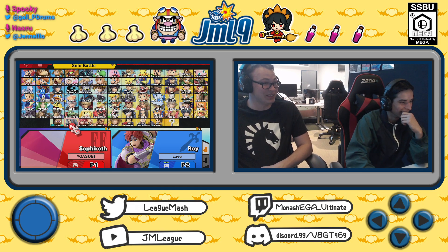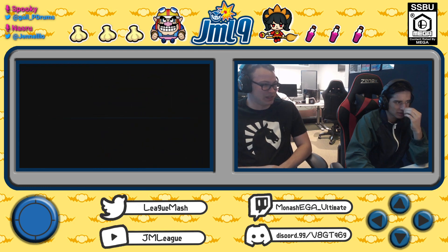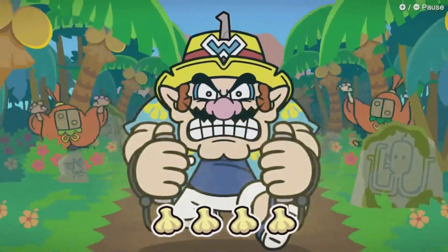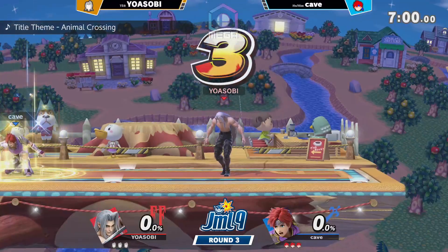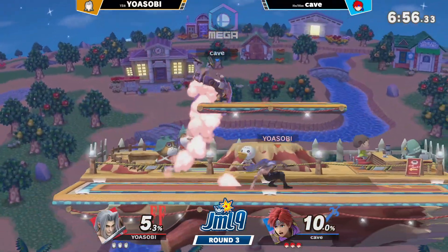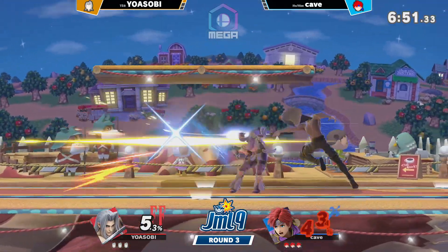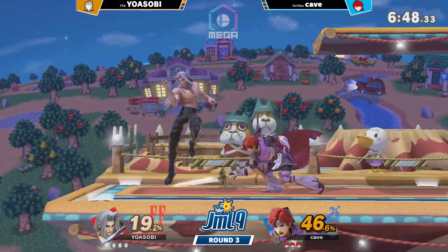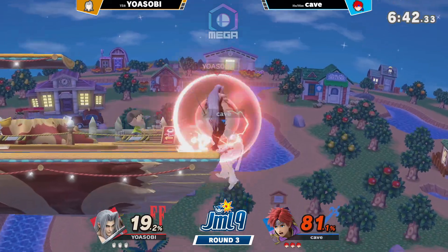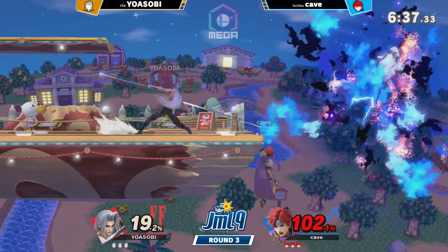Kaye is going for the Roy. No surprise there. I think he needs to be a bit more aggressive — with Roy he should be able to get it more on his pace, close that distance. Sephiroth being light as well, Kaye can secure some early stocks if he gets the right hits. Jab block — good counter there from Yusobi. Offstage situation, manages to get back to the ledge. No jump — he's got no jump, but does make it back. Very nice.